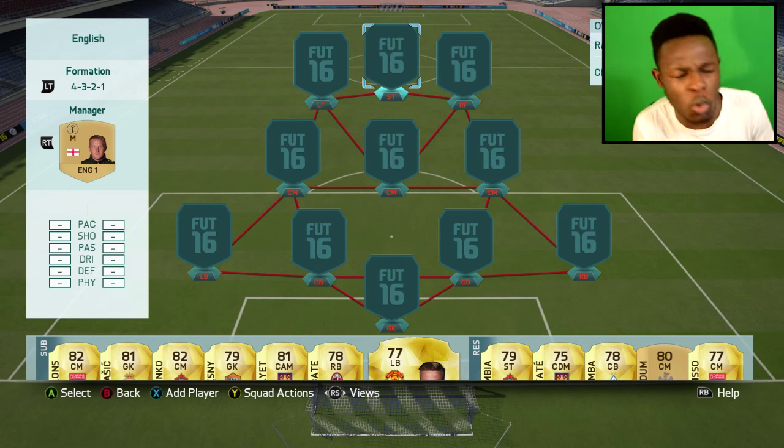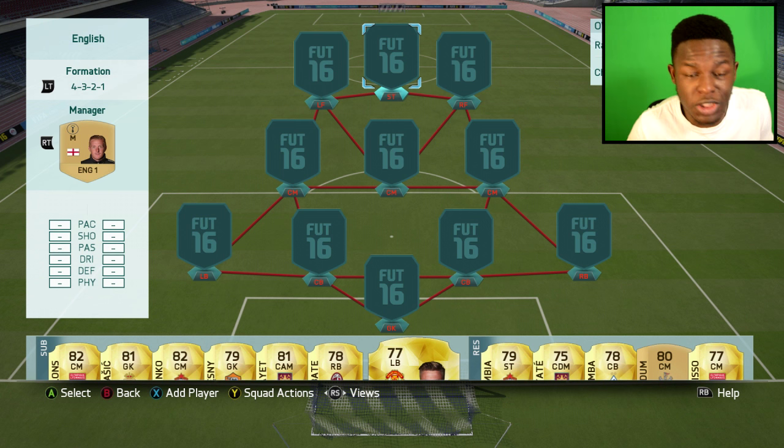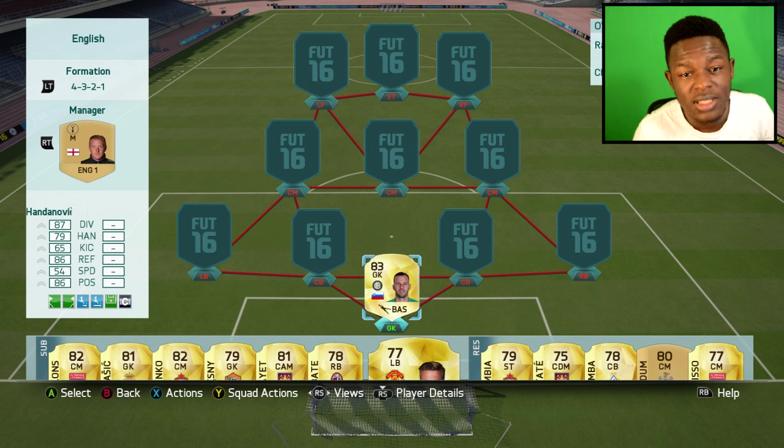Today I'm bringing you a hybrid squad formation — it's the 4-3-2-1. Most of you by now probably know I really do like using this formation when I'm going for hybrid teams or sweat teams. This is pretty much a BPL and Serie A hybrid. I like both of the leagues and I like the players in them, so I thought I might as well do this.